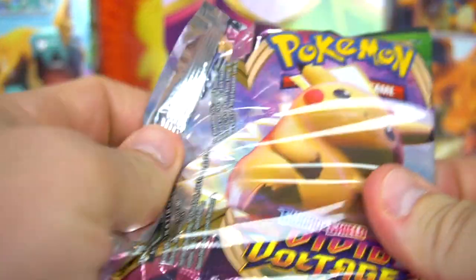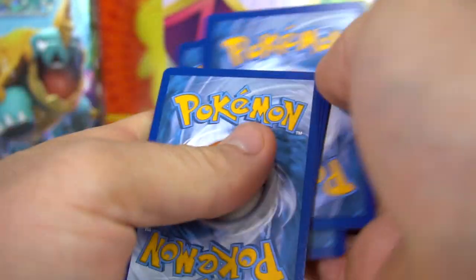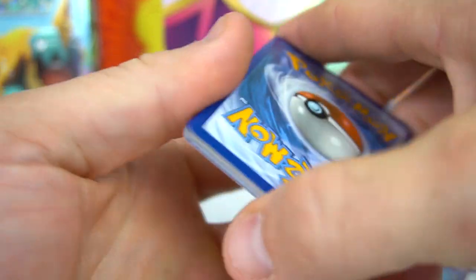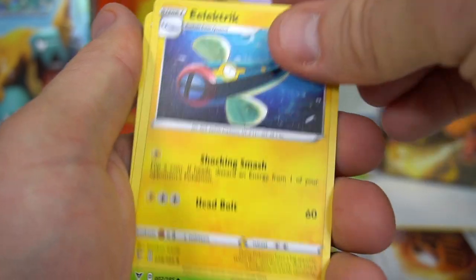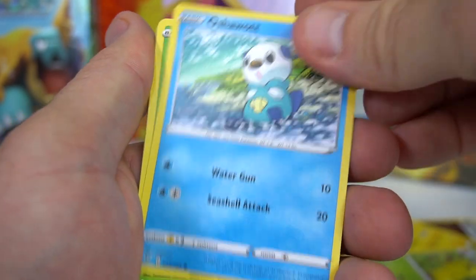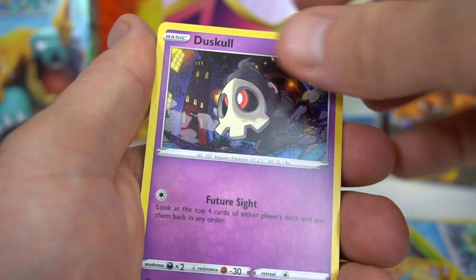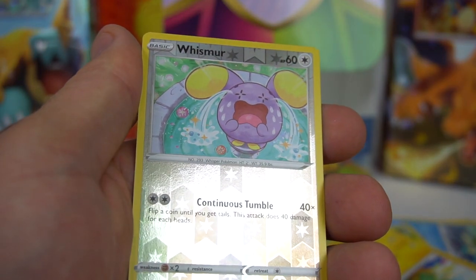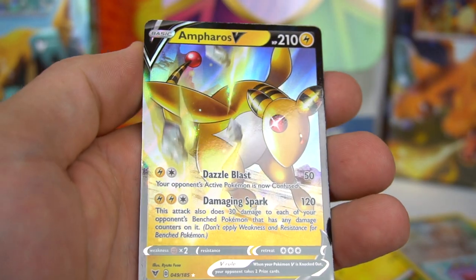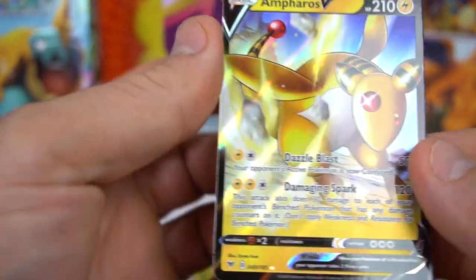Water energy — nope. Stone Energy, Electric, Kakuna, Oshawott, Pangoro, Phanpy, Duskull, Electric, Whismur Reverse — and oh man, look at that! Ampharos V, 210 HP! That's pretty cool. Number 49. I really like the yellow, black, and red right there. Very nice.